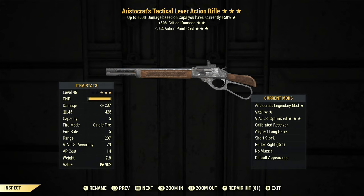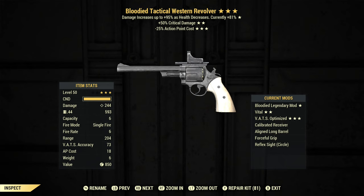For weapons, our rifle is a lever action — Aristocrats, so we're getting 50% bonus because our caps are over 29,000, plus 50% critical damage and 25% less action point cost. That third star I'd rather have faster reload or faster crit refill, but I don't get to choose the stars, and this is still a really good weapon. I modified it with a calibrated receiver for extra critical hit damage and left the short stock on it because the one in the show has a short stock. It's also unsuppressed. Since we don't have a super awesome pistol like the show, we have a Western revolver — bloodied, plus 50% critical damage and minus 25% AP cost — also modified with a calibrated receiver for extra critical hit damage.